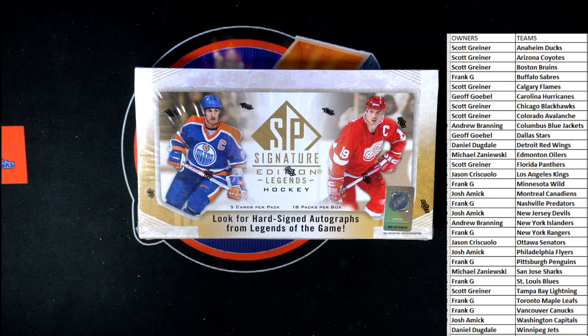All right, so this is SP Signature Edition Legends Hockey. We're going to try this again - we were about to do the break and then the computer froze up. We did the random and all that, then luckily I took a picture of the teams, so we just inputted the teams back in. Now we're going to do the break, no harm no foul. Looks like we got everybody back here in the room.